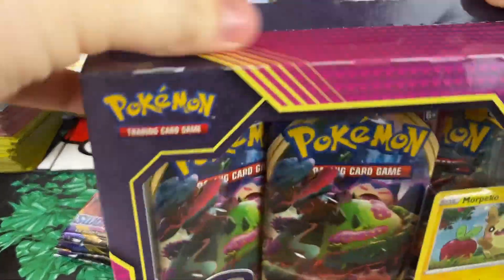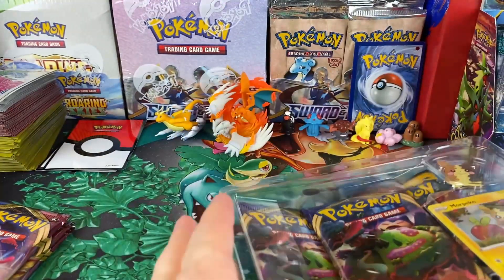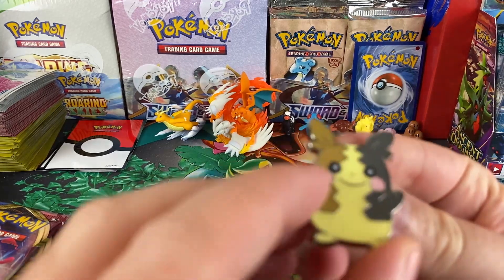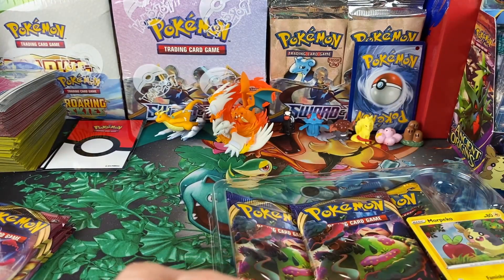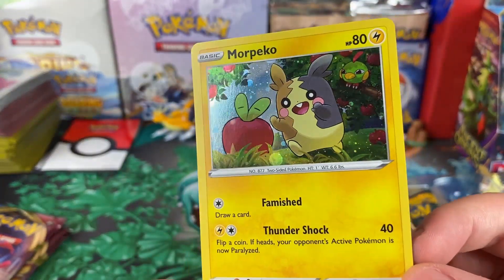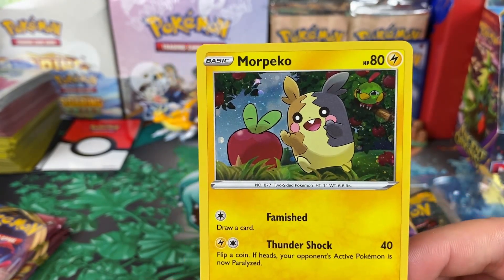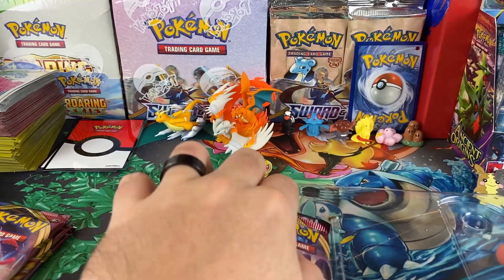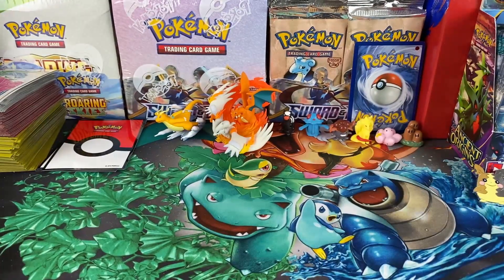She opened up her blister packs but I'm gonna help her open up the collection box — she hasn't really opened one before. You get two Sword and Shield packs and then one Sun and Moon base set pack. Here's the Morpeko pin — it's actually a pretty cool one, he's so cute. And here's the promo card — it's a pretty cool one, he's adorable and about to eat a Pokémon — or actually, that's an apple. Circle of life! And last but not least, the code card.